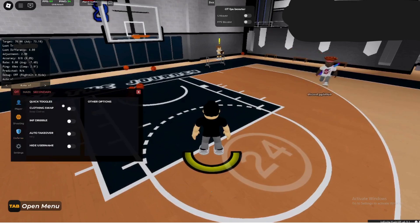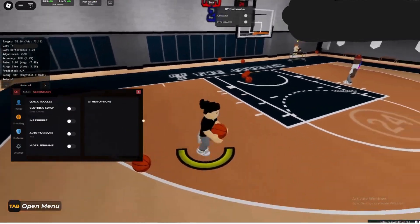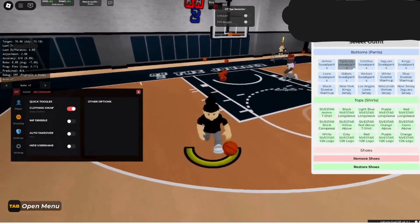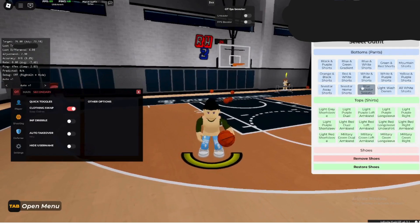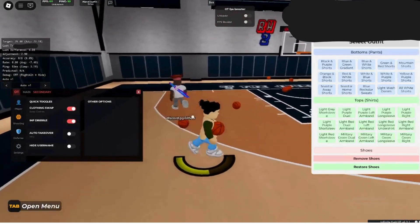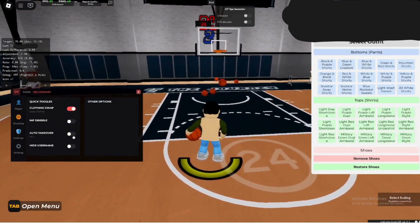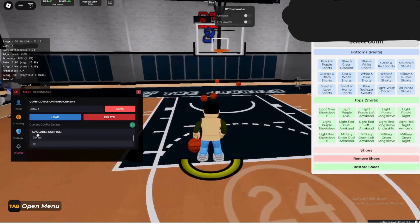The last things we have that other scripts don't: we have clothing swapper — as you can see I can just swap my clothes instantly. We have infinite dribble, so I can do multiple step-backs at once, which is very good for dribbling. And we have auto takeover — I can't show this off right now, but basically when you hit Y you'll get takeover.